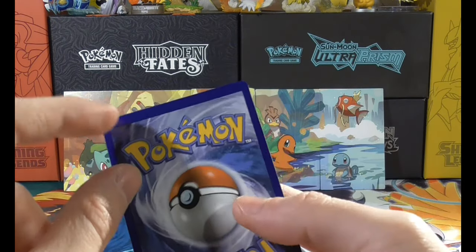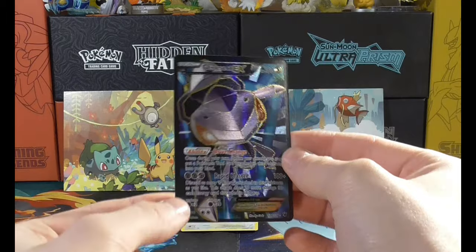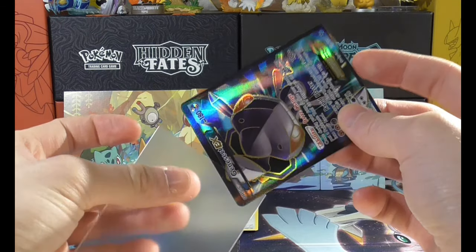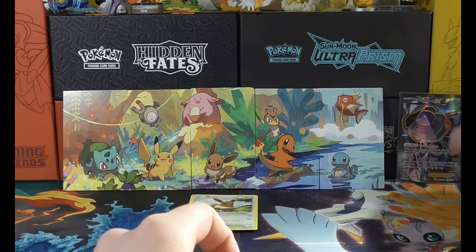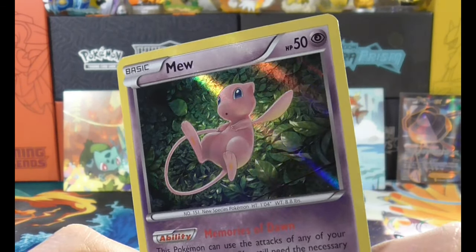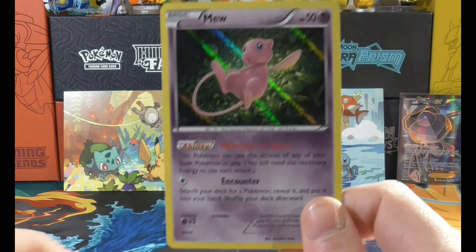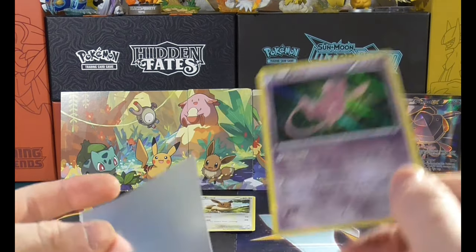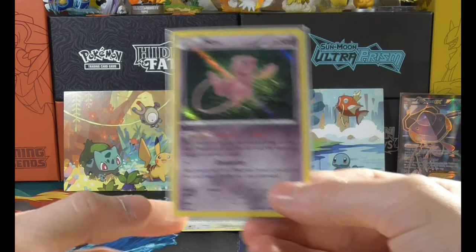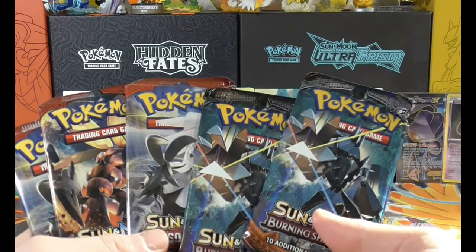Let me know what you think, because I'm not too sure how to tell the difference between a print error and a cut error beyond the obvious signs. This Mew has a really nice weird 3D-looking baby design — maybe it's got something to do with Death Stranding. This card used to be pretty good; the ability is Memories of Dawn, where you can use the attack of any basic Pokemon in play, so it's pretty decent.